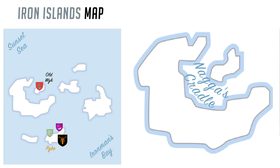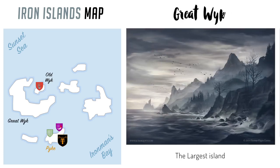That little bay of water that separates Old Wyk and Great Wyk is called Naga's Cradle. Great Wyk is the largest island in the archipelago and a lot of houses have their castles here. There's House Goodbrother, who's powerful enough to have five branch families with their own seats, House Merlin of Pebbleton, House Sparr, and House Farwind of Seal Skin Point. So far there hasn't been anything written about if one of these families outranks each other on Great Wyk.